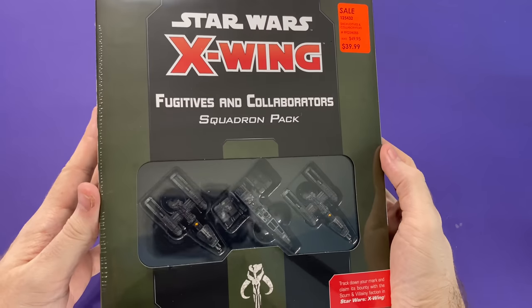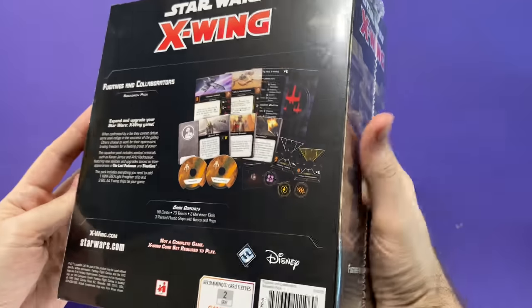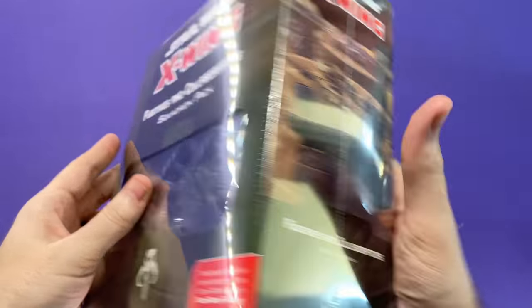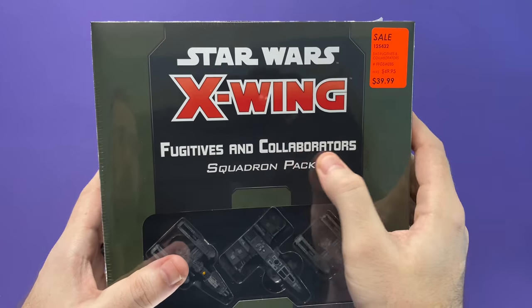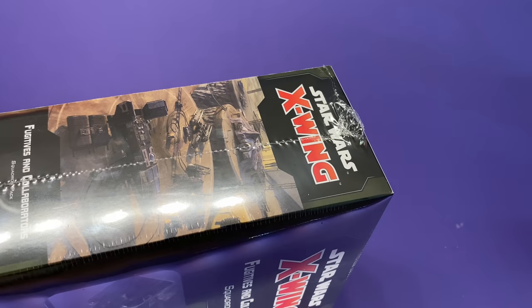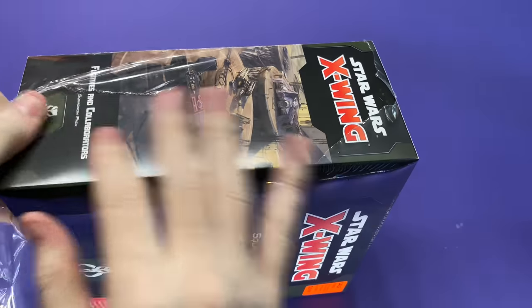Hello there! What's going on everyone? Today we're going to be unboxing and taking a look at the X-Wing Fugitives and Collaborators. It's a new type of dinosaur called Collaborators, and we're going to be taking a look at this particular pack. I don't know what the Collaborators is. I wonder if there's a dinosaur in this box.